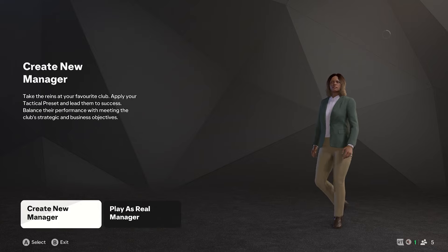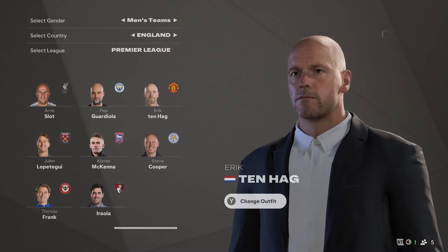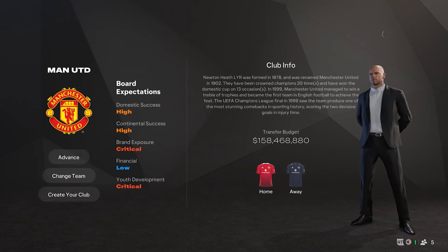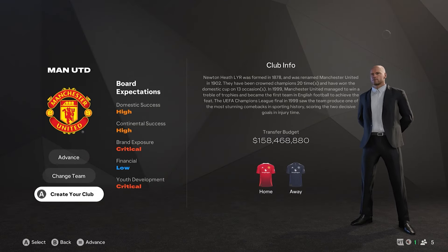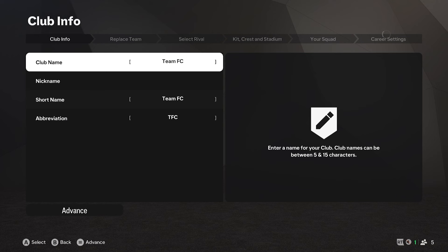You can either create a new manager or play as a real one. If you go for a real manager you'd go for Man U, but you can create your own club just underneath. Using a created manager would probably be better because then you wouldn't be taking a manager away from a club. Let's just have a run through.